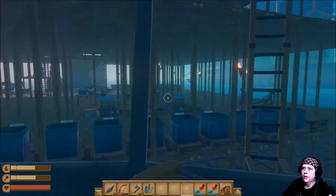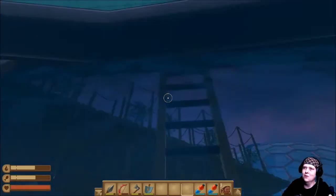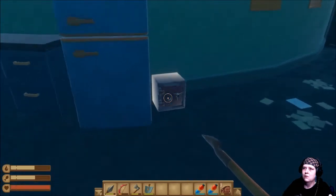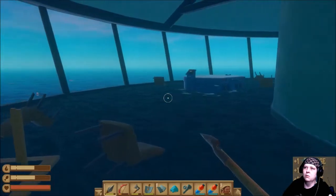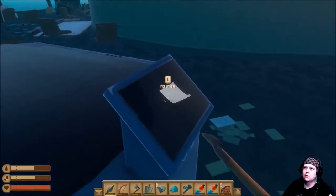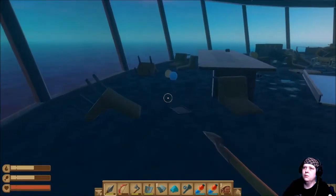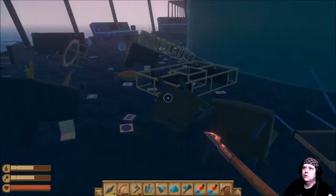Hey — whoa, what? Did I just... I glitched through? Okay. Oh, that's not good. Is there anything here? Nothing's going to pop out and get me. Is that a blueprint? A sticker? A note? Whatever. Water tank — fuck yeah, now I got a water tank! Oh yeah, so stoked.